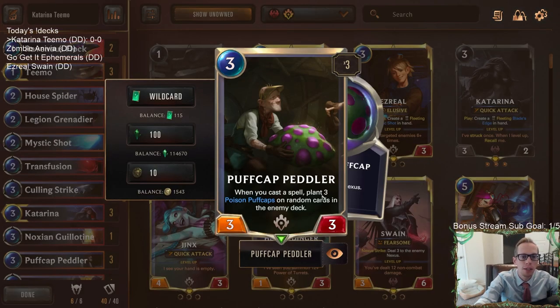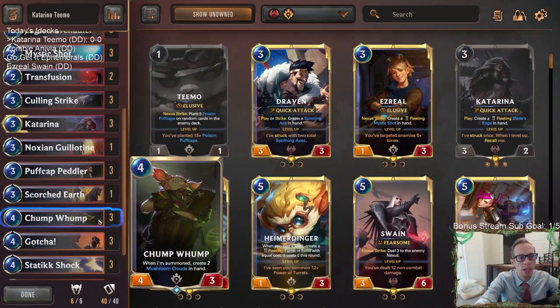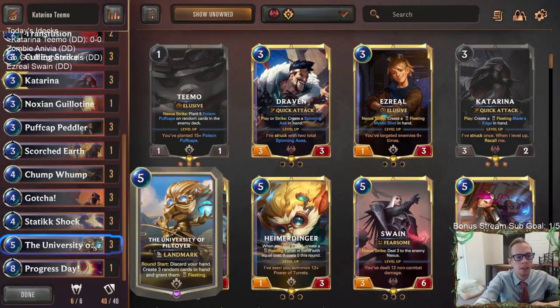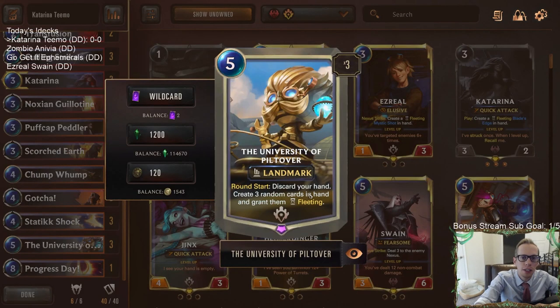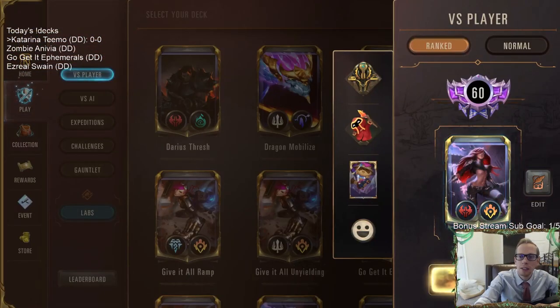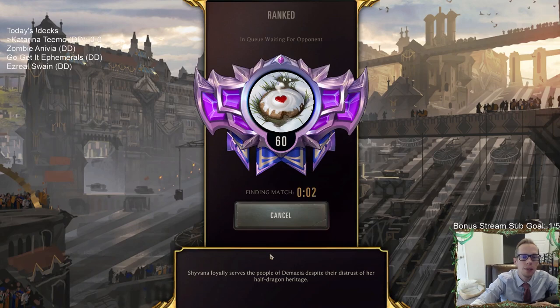Playing a bunch of spells with Puff Cap Peddler is the most efficient way to get poison puff caps in the enemy deck. We're kind of a control deck playing a late game style, and then University of Piltover at the top end to refill our hand. We'll run out of cards with all these cheaper cards, but University of Piltover creates three new random cards in hand every single round, so we'll have four random cards every turn. Let's go to ranked and see how we do!